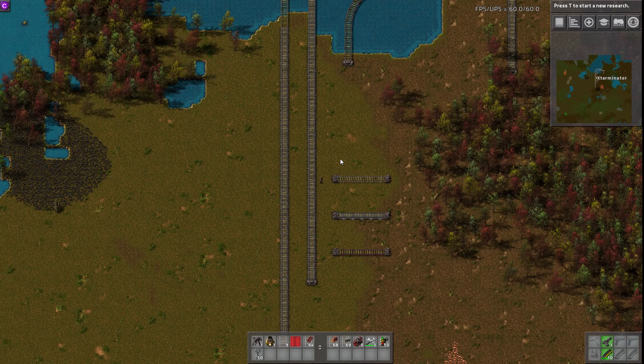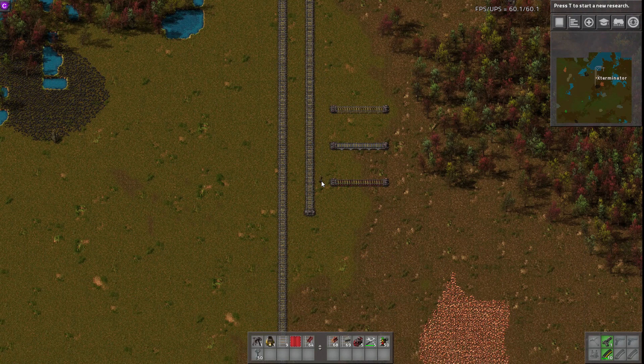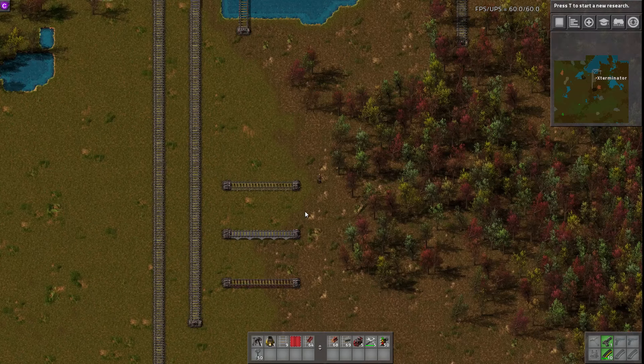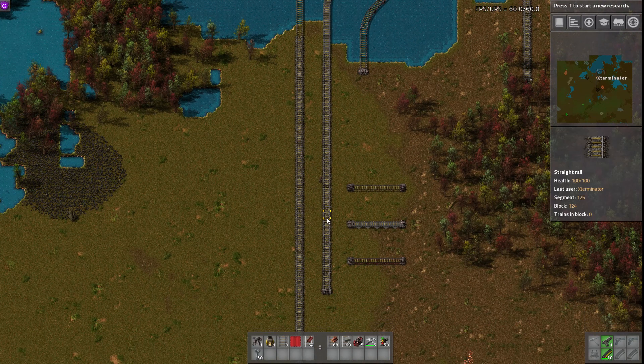It was originally — the post says it was balanced around the Islands World mod that came out a little while ago, but it certainly works in vanilla. The idea was also based around the original bridge rails mod that kind of went out of date and didn't really use different graphics. So this one gives us three different bridges.